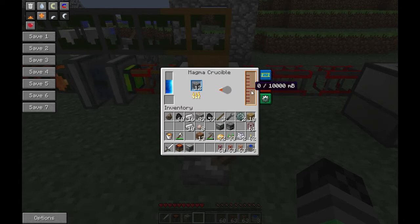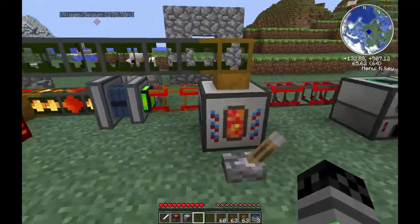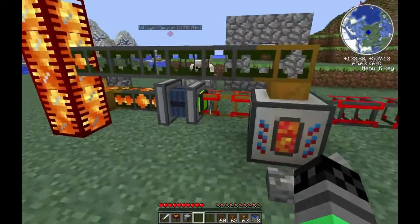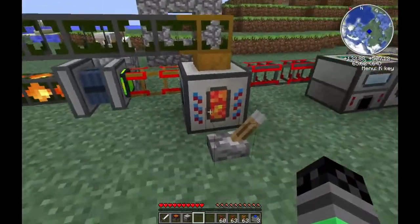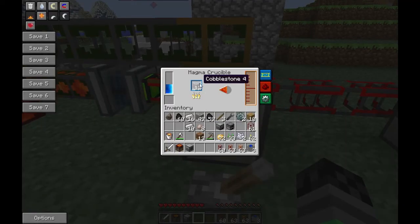It has an internal tank of 10,000 mB, and since each lava bucket is 1,000 mB, this will hold 10 buckets of lava. What I've done here is pump it into our tank, so in theory we have kind of an endless supply of lava pumping in to fuel the machine, which powers the lava maker, which fuels the machine, which powers the machine - yeah, a loop right there.